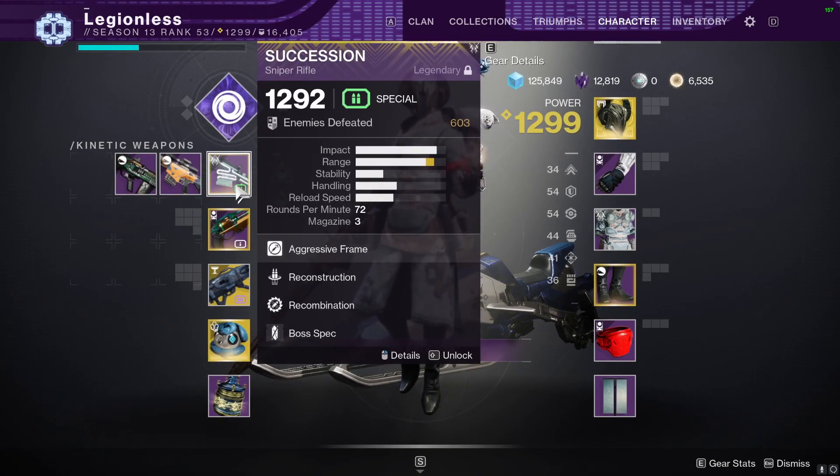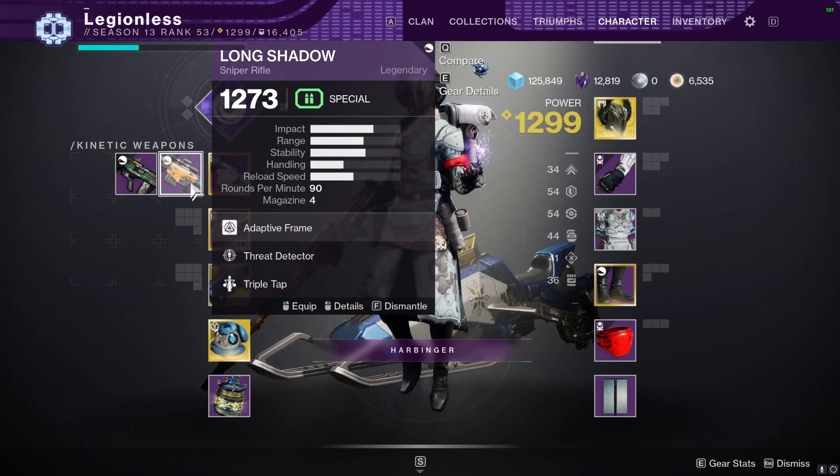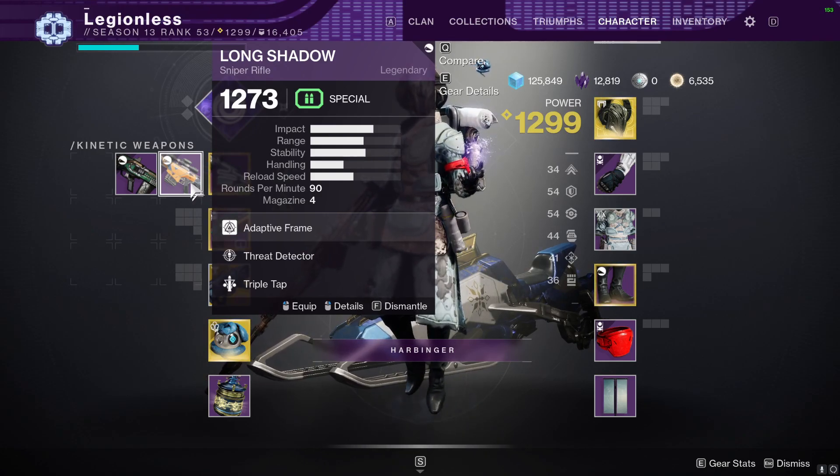Our weapon loadout is going to be a kinetic sniper rifle. This sniper rifle can be obtained from the Deep Stone Crypt raid, but you can also get a Long Shadow from any random world drop. The best way to get a Long Shadow is just to deposit weapon parts into Banshee for rank-up packages.